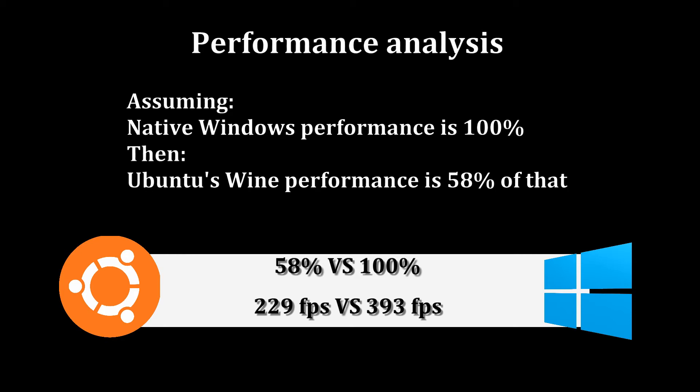58 percent is pretty good — in the past it was around 50 percent, and now it's gone up to 58 percent from my tests, but it is slowing down. I hope we will see something better than the CSMT patch soon for Wine, and I hope we can reach 70 to 80 percent of Windows performance in Wine soon.